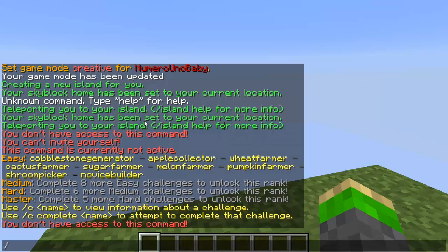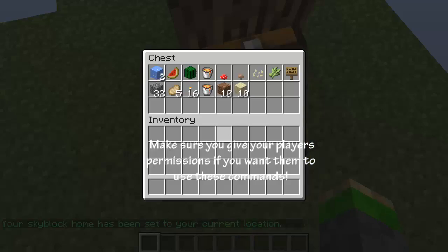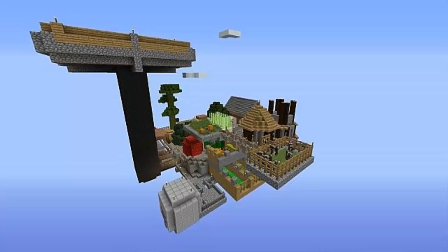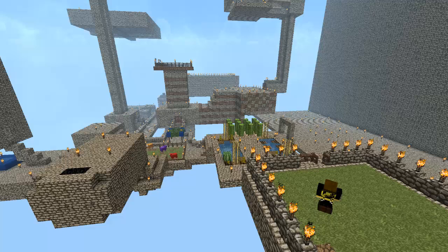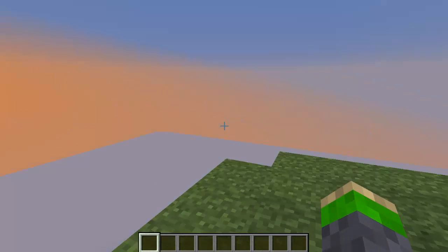Finally, if you want to start over because your island is messed up, type /island restart and bam — new island. As you can see from the pictures I'm showing, you can continue to build onto your island, keep it going, have it be successful, and there's pretty much no limit to this. So knock yourself out and have fun with this. That's it for this tutorial — thanks for watching and subscribe.